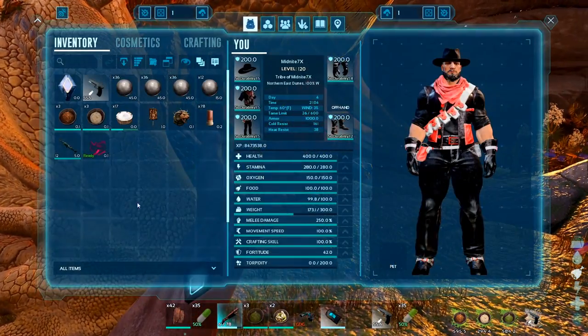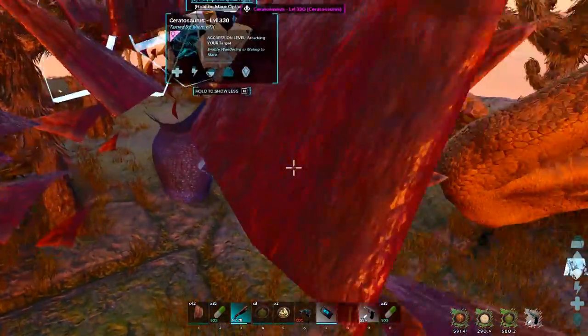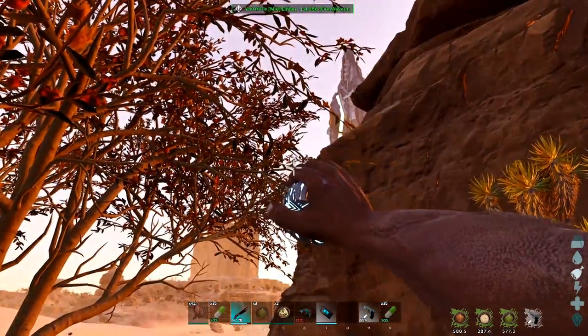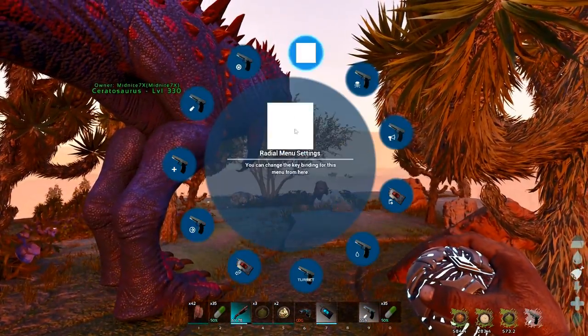Alrighty then, we are back. So let's get our serato out. We're gonna put Ember away. So we basically have to sacrifice our serato.